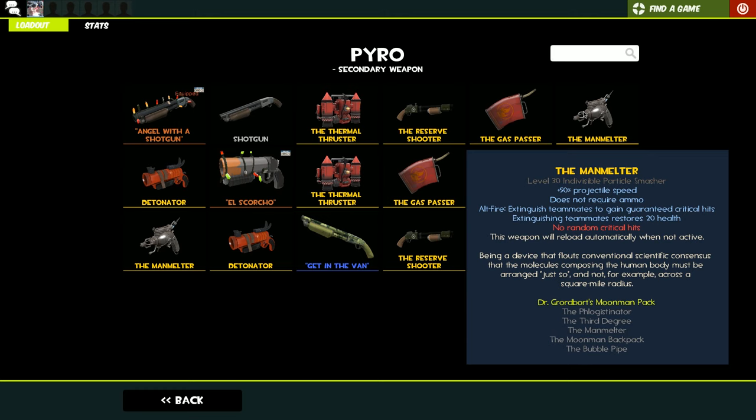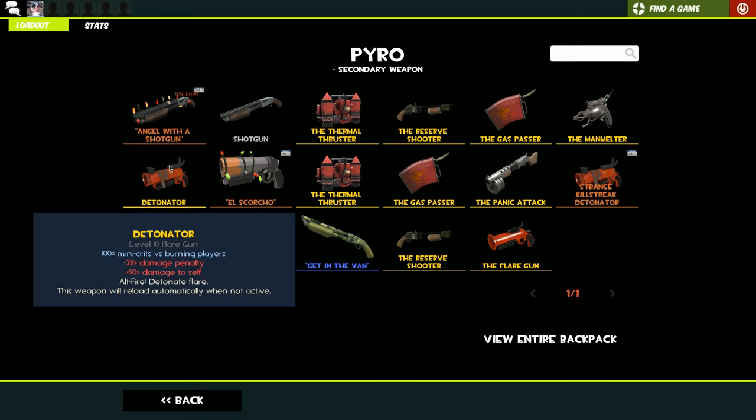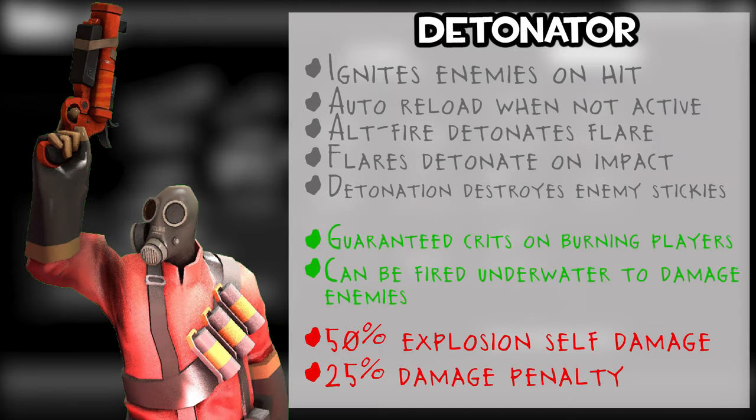The Manmelter fires a faster projectile, doesn't require ammo, and will extinguish teammates. When you alt-click you also get some crits from doing that; however, there are no random crits. The Detonator gives 100% mini-crits versus burning players, but there is a 25% damage penalty and you deal 50% damage to yourself when you try to detonate a jump. The alt fire detonates the flare, giving it a little explosion.